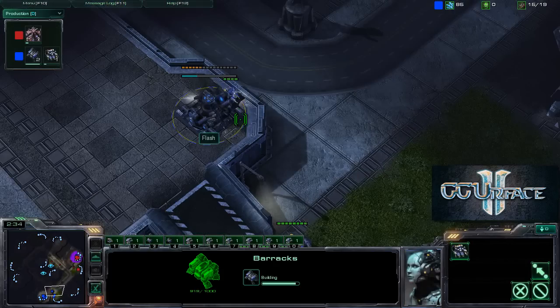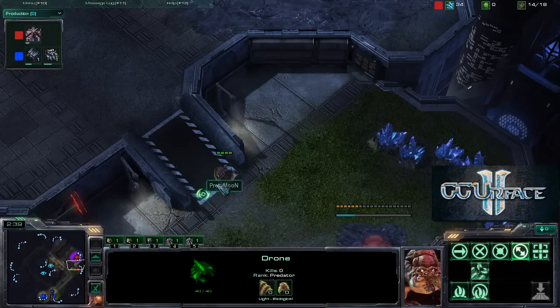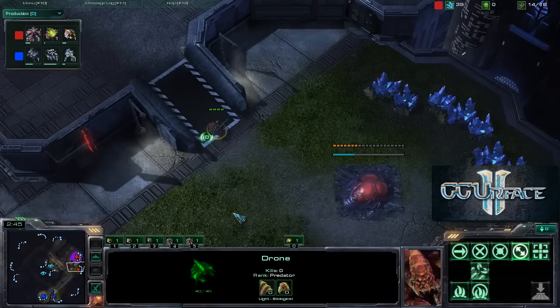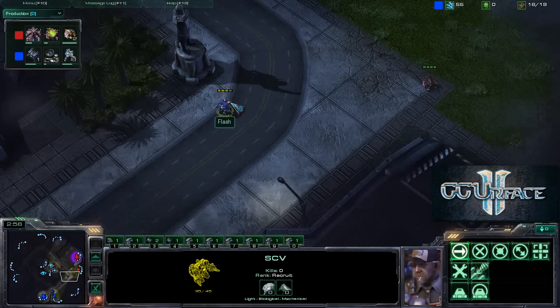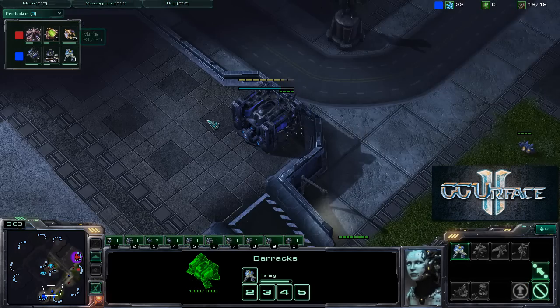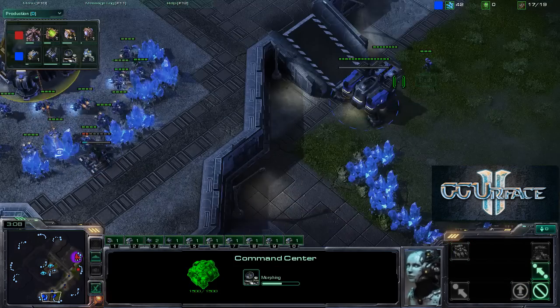If we take a look at the base, we see 1 barracks inside, 1 barracks outside — a double barracks for Flash right now. And Pretty Moon is patrolling the outskirts of his ramp to prevent him from putting down a bunker directly at his choke point. Flash will be escaping with that SCV as he's moving back to his base. We do see a couple of marines are going to be on the way, with a second one coming very very shortly. There is absolutely no refinery at the moment.